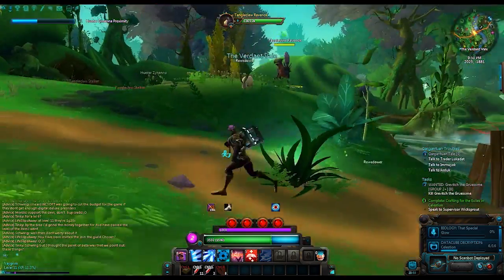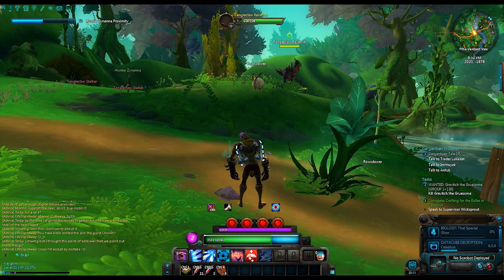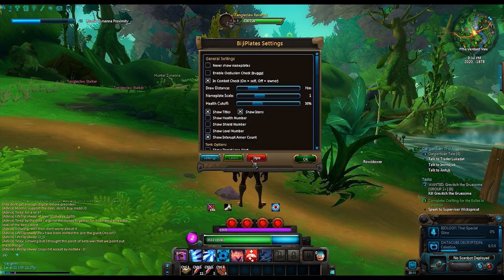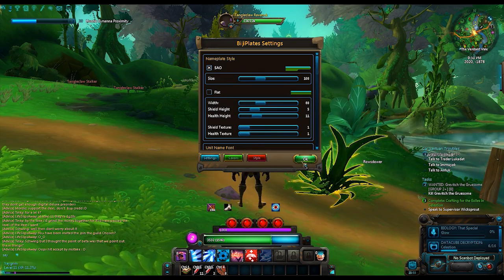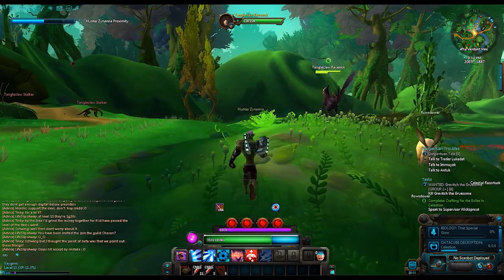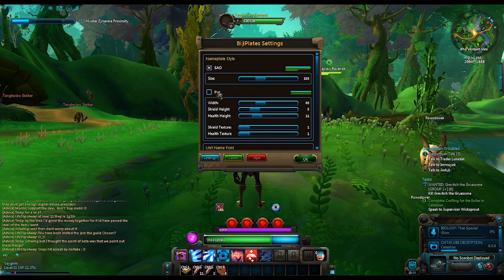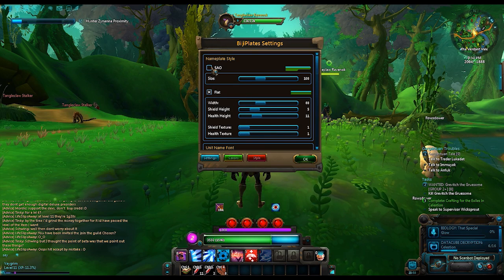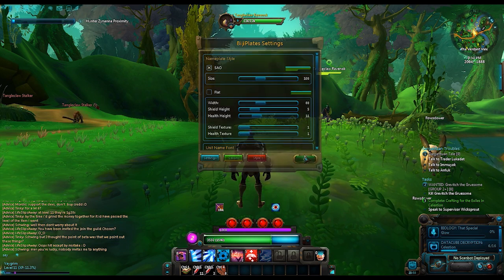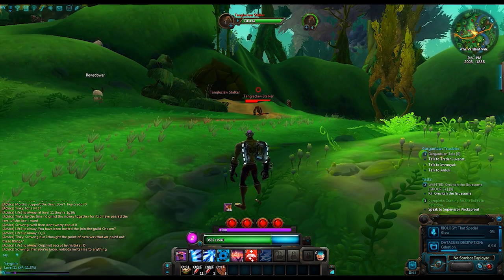I'm just going to bring up the command window real quick. You can see the style — see, that changes it. There's SAO style and flat style. I'm not sure what SAO actually refers to, but I do kind of like it in that it gives you a more visual indication when they're under 50%. You've got that big wedge underneath, and you know when they hit less than 50%.